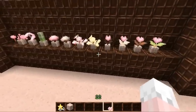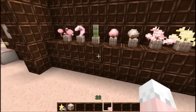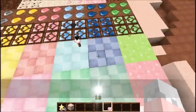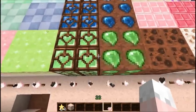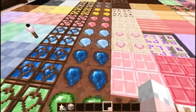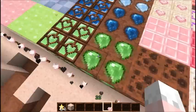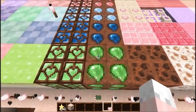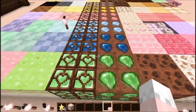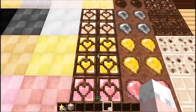Another thing I'd like to show is the emerald blocks. They keep consistency with the previous ore blocks but green — like tamarind flavor, or lemon, or melon.